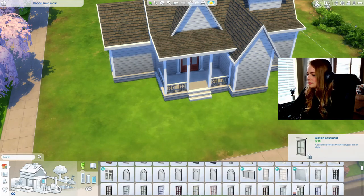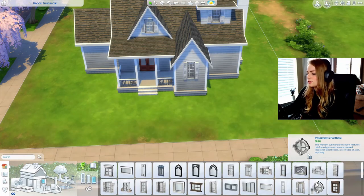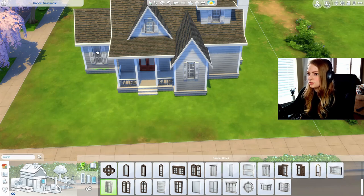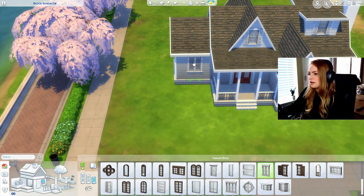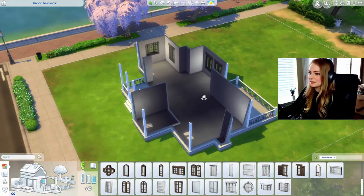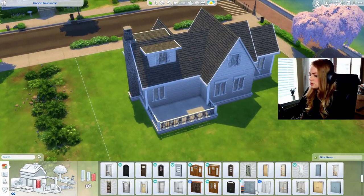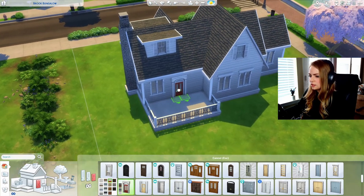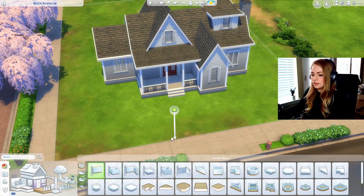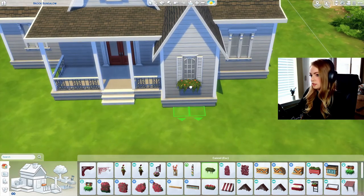I'll go with the basic base game windows. We don't have any shuttered windows that are wider, which is what I was thinking of. I think I'll just mix and match because the house in the picture does have different kinds of windows. I'm wondering if I can squeeze a two-bedroom house in here — this just feels really small. For the back I want to use the same kind of door as the front, just smaller. So far it looks pretty good.